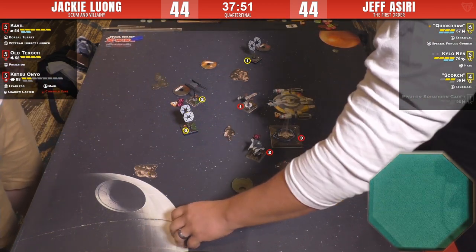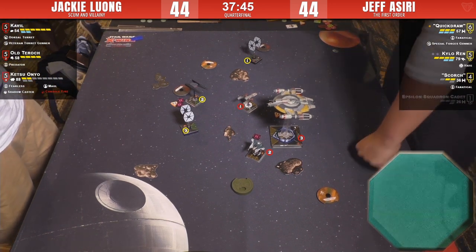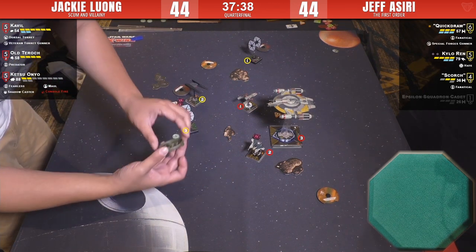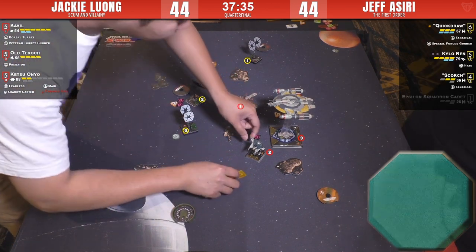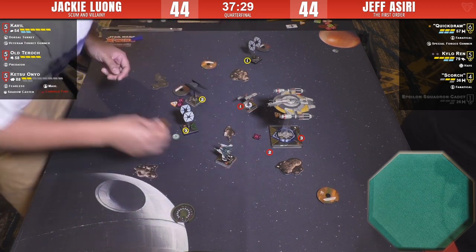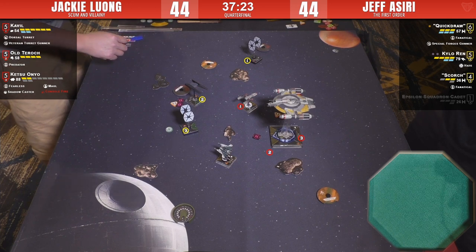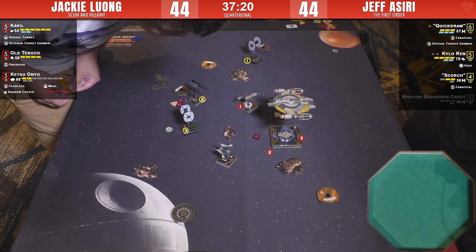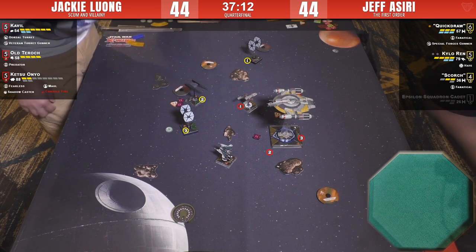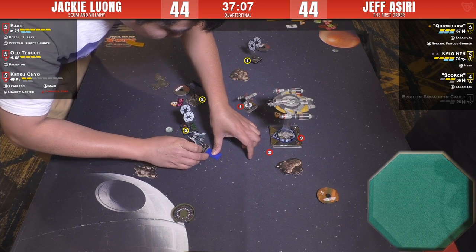Scorch is going to focus for defense. He's got fanatical so he wants it for defense — otherwise Tarok will blow him into little bits. Ketsu is not going to bump on Tarok's butt. Cavil is in pursuit of Quick Draw — somebody's got to do it. That means we've got a big swing coming with a turn — Ketsu doing the hard three. Not even hitting the rock.